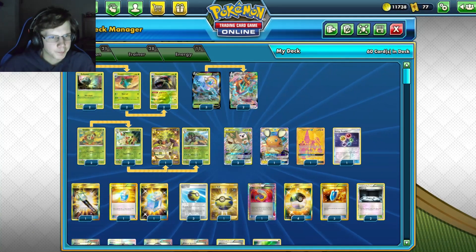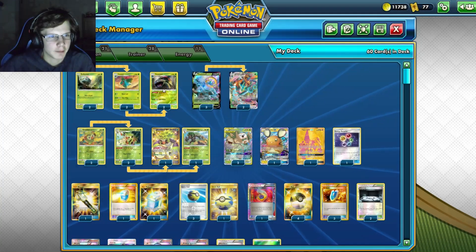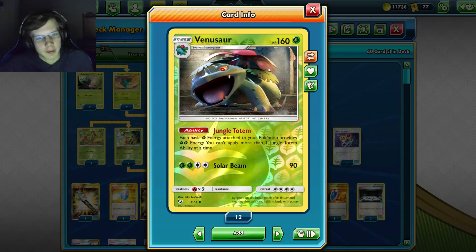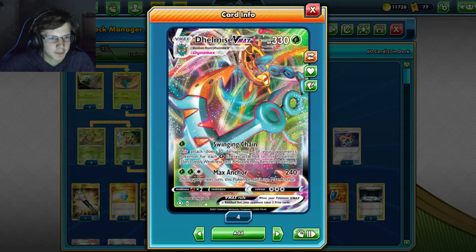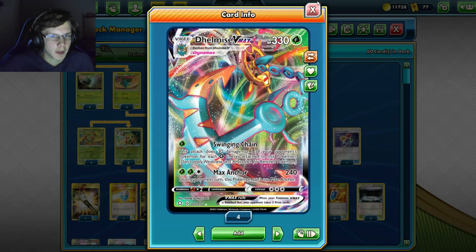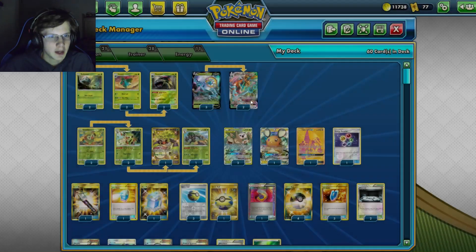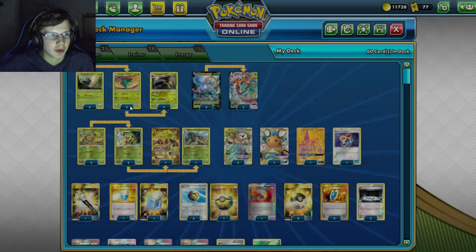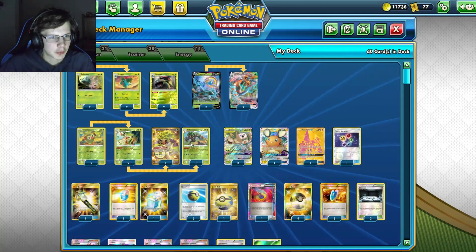Delmise alone without anything is pretty bad, but we've got some tools. We've got Venusaur - each basic energy attached to your Pokemon basically doubles. So if you have five energy on Delmise, you're doing 150 damage to one of your opponent's Pokemon. If you had Venusaur up, you're doing 300 damage to your opponent's bench Pokemon with just this dude. So we're playing a 2-2 line of Venusaur.